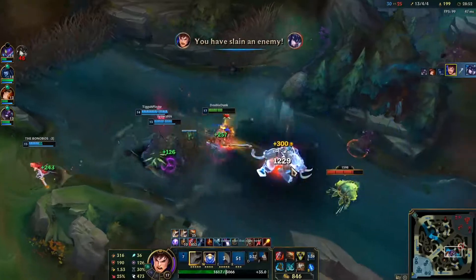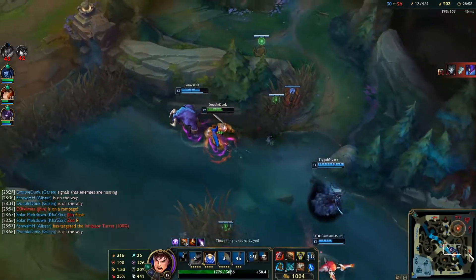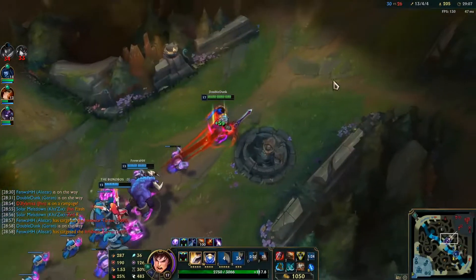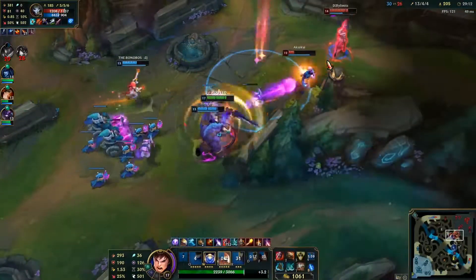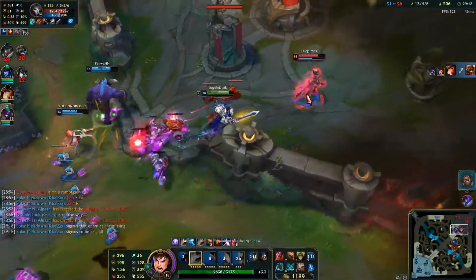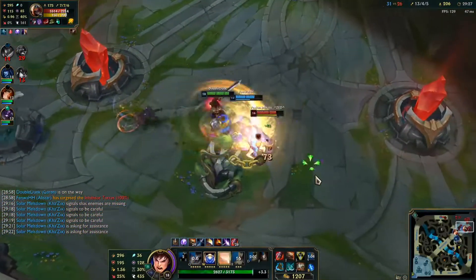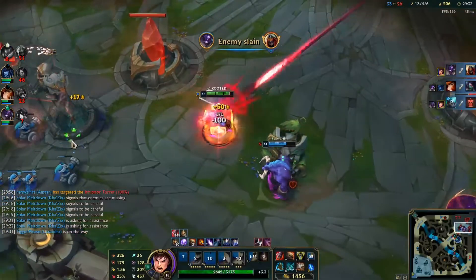Focus Sejuani. Garen's ult does so much damage, especially on people that stack a lot of health like Sejuani — that's just because of the way his ult works. He does a certain amount of true damage, and then based on missing health, the lower health you are, the more damage it does. I'm trying to chase Jhin but he's got Stormrazor, so that's not happening. Sejuani's ult gets Zed — he already used his living shadow, and he's dead. Now we can just get mid.